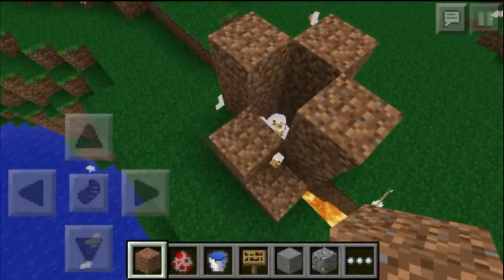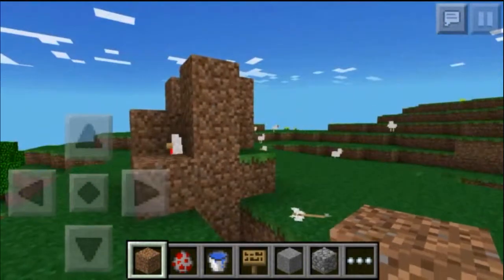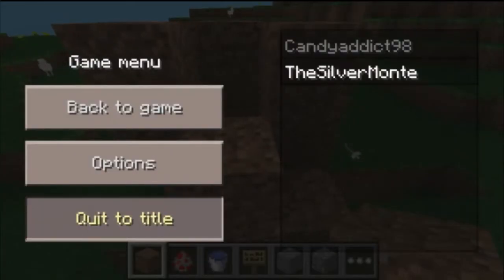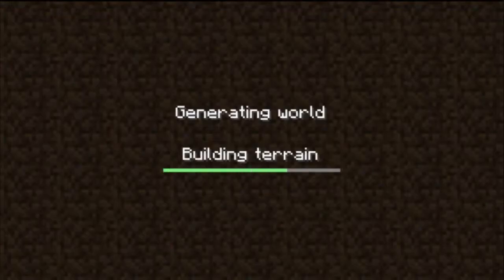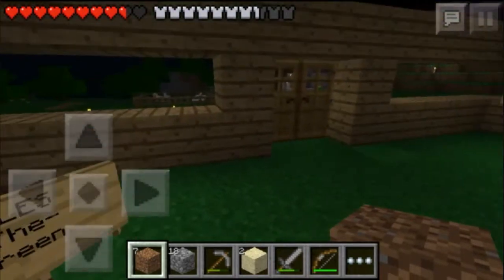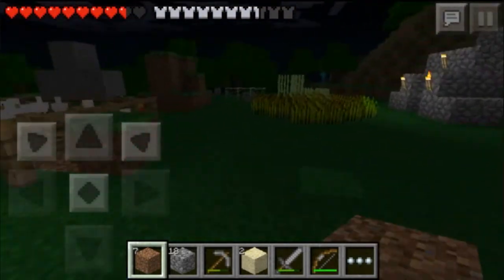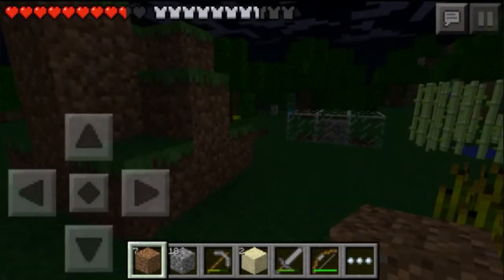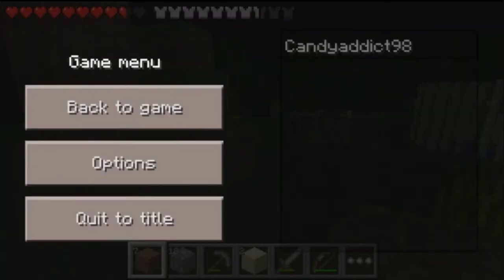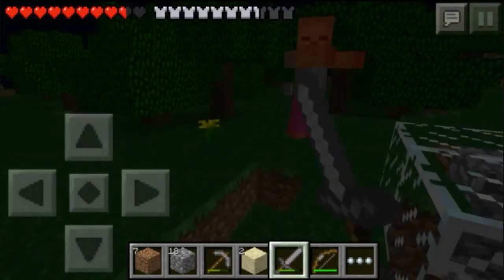So the eggs are just gonna fall through into the bottom if there are any. That's how you make it — that's how it's set up. To prove that it works, I'm gonna quit out and go into my world and show you that I have one. There's Miles, my green sheep. This world is pretty laggy because of all the chickens in the trap that I have. There are probably over a hundred chickens in there.